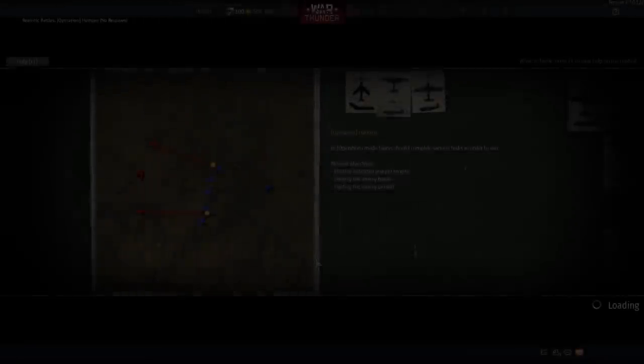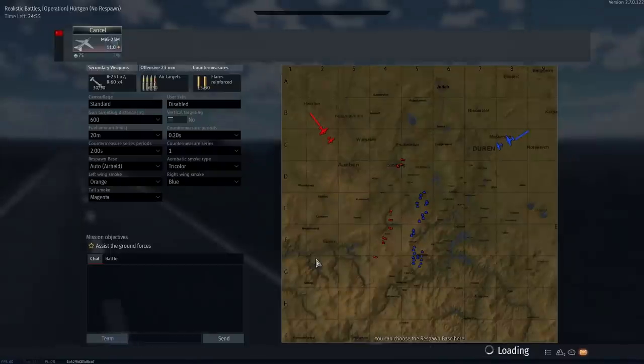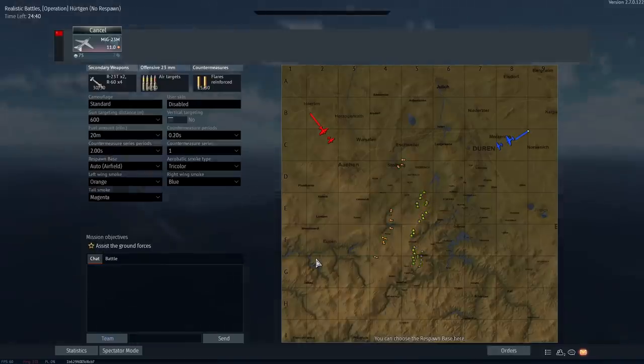G'day ladies and gents and welcome back to War Thunder. Today we're going to be having a look at a brand new aircraft to come to the game, the very unique MiG-23MF. This has come to the game as part of a reward for the Operation Winter, which is honestly not a bad reward considering the amount of work that you actually put in. These types of events are much more attainable than things like the crafting events, which are absolutely horrific and terrible.